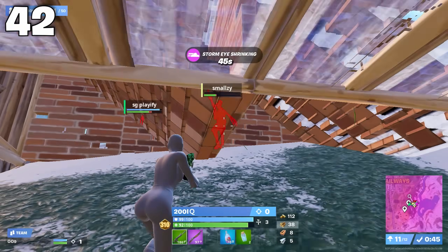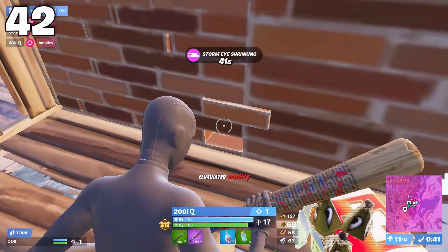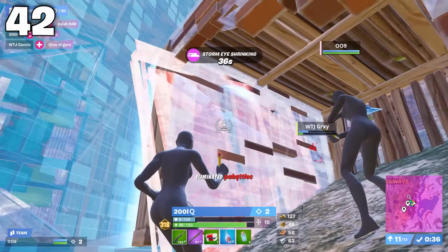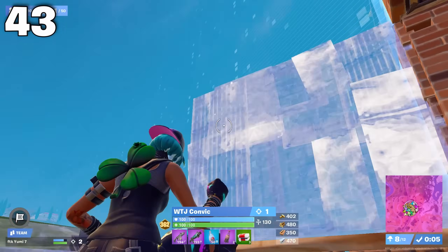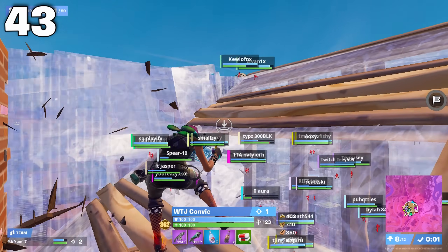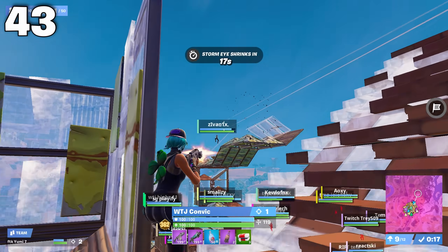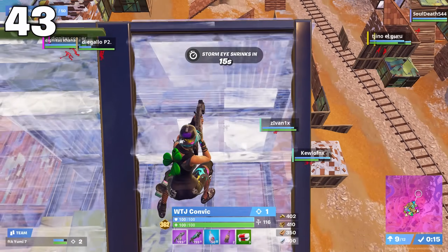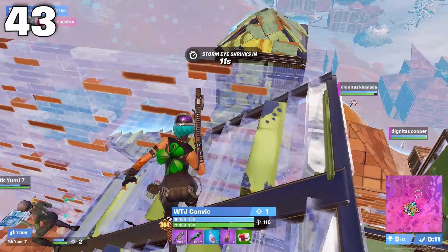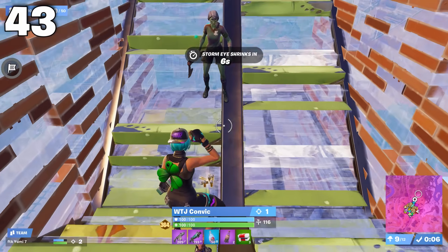A common mistake I see a lot of duos make is that they don't go for refreshes together. With the current spray weapons in the game, having two players shoot out a wall or floor breaks the build super fast and you can often get the refresh you need. Get in the habit of looking up for height every single moving zone, because there's a good chance it may be pretty free. This is probably the most important tip for duos — especially without fists in the game — high ground is a much more attainable and sustainable option. Even if there is a team on it, you can spray out their builds and check how stacked they are.